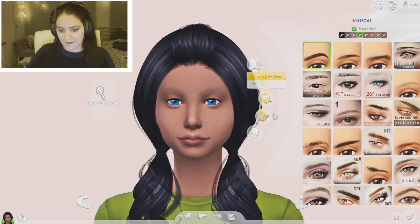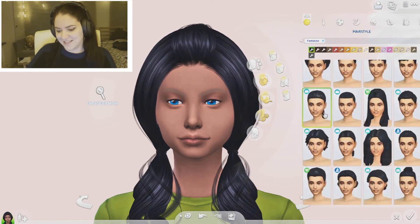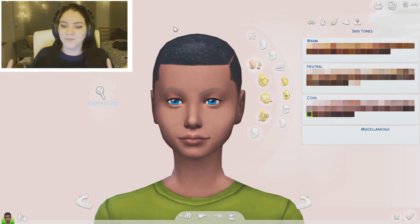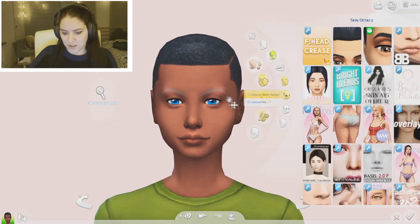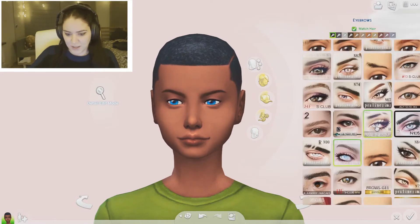Strip everything. Oh my god, this hair — it's from when I had alpha CC and whenever I try to take it off my girl sims it always comes back to haunt me. I do like her skin tone but I like the warmer version of it. I'm in the cool category and I keep wanting the warmer version. Let's go to skin. First the eyebrows — the eyebrows have to get fixed first.